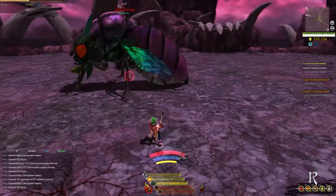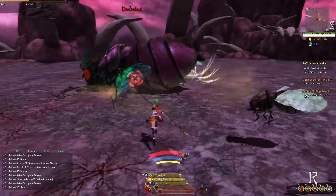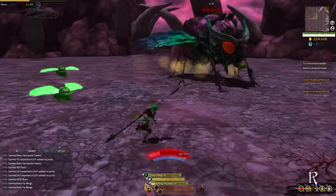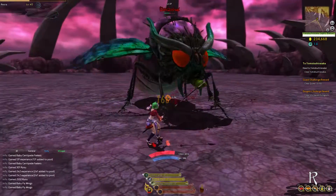His second attack is his Body Slam. When in close range, he will perform a weaker version, but when you are far away, he will slide across the floor and dive towards you. He also has a generic melee attack, which is quicker than this one.